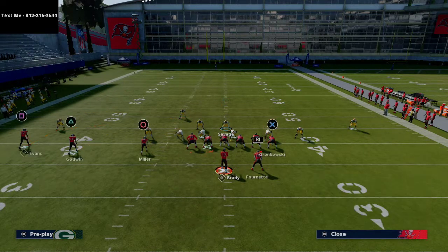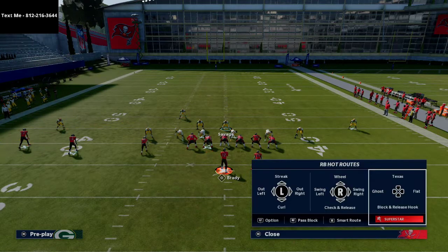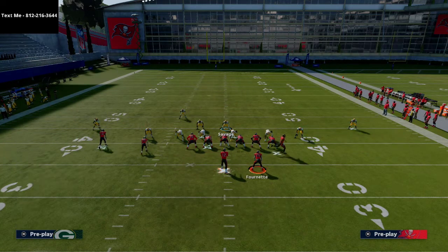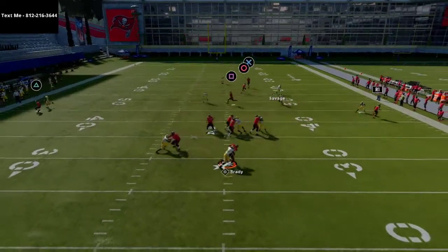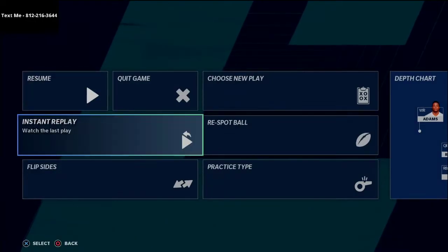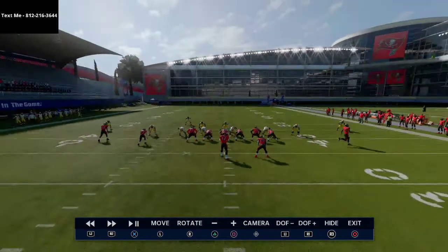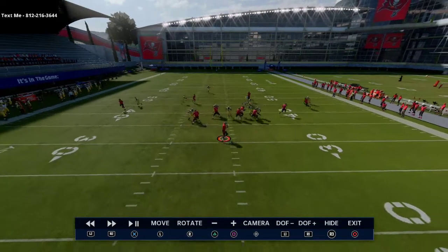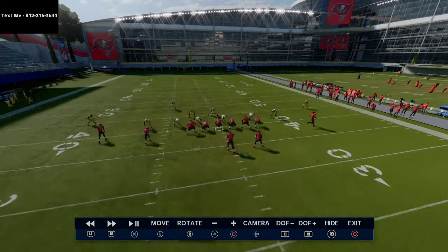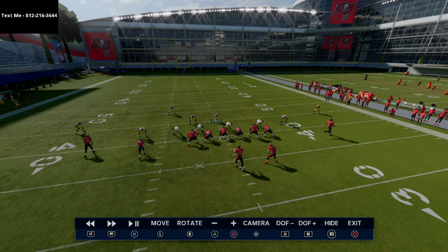I'm going to show you a very popular setup out of trips tight end. They're going to motion Mike Evans across. The only player I'm guarding with my user is the tight end — if he goes vertical, I stay vertical and then come back on the crossing route. I want to show you the coverage in the replay. Now, watch the hard flat on the right take the running back. Because there's no underneath route from the left slot, the formation has become a two-by-two set.